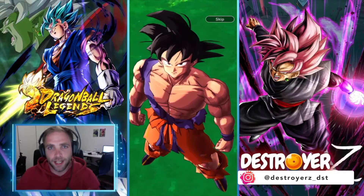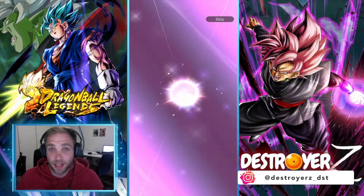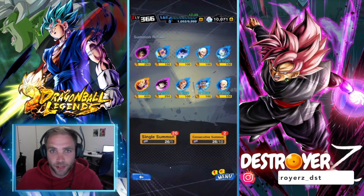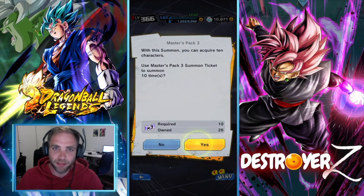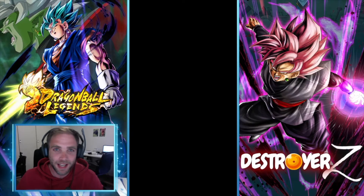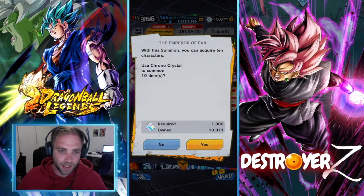Hi guys, welcome back to my channel! Today we will be doing some summons on the new LF Full Power Freezer banner. I have been saving my crystals up to now and today is my day to summon, so let's jump into it and see how we do. I've already done the first step, so we will jump into the second step from here.